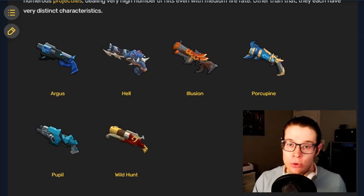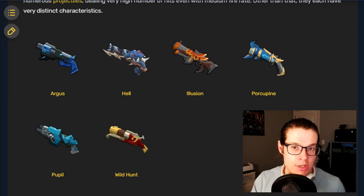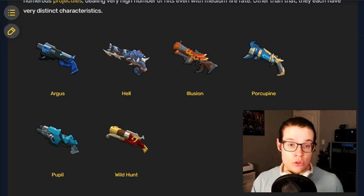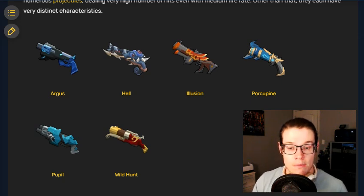Greetings, my name is Slyte, and this is a Gunfire Reborn Overexplain where we're going to delve into the weapon class of shotguns. I just recently released a video where I did this with pistols, and I got some feedback on how to make that type of video more effective and more useful, so I'm implementing that feedback here. We're going to go over the six shotguns loosely, break down six categories of inscriptions, and then I'll analyze around 12 shotguns pulled randomly from my runs in real time.